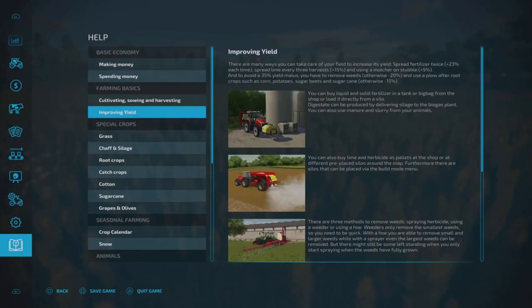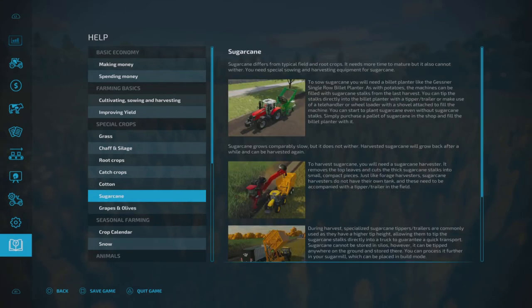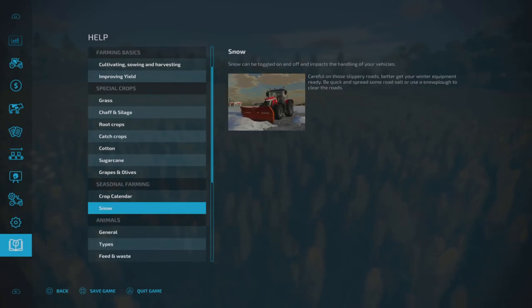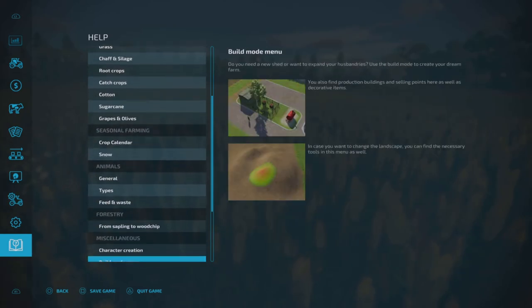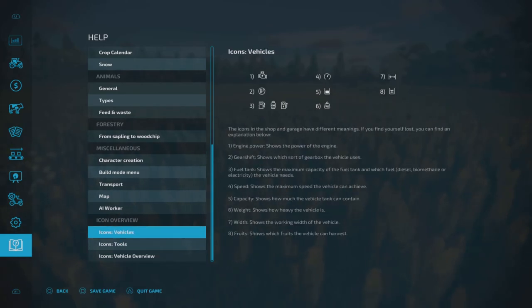Save, theft, making money, spending money — and this gives you a good breakdown. The grapes and olives is a big one, sugar cane too. And then you've got all these other options. Now snow — I haven't tried anything else with these, but a lot of details. Things are going to change as we go through, as they update and do more stuff, of course. So that's good — that's all the settings on there.